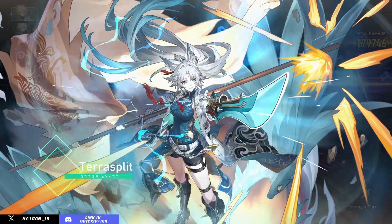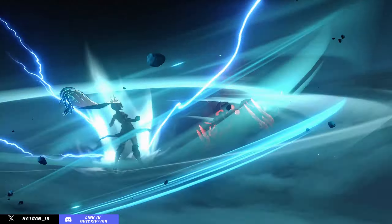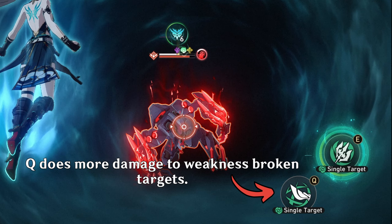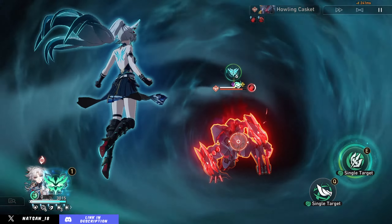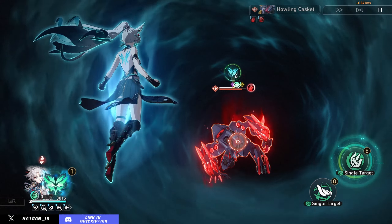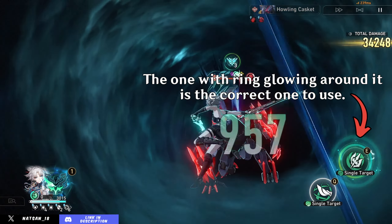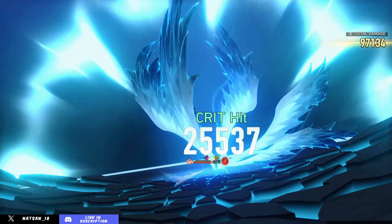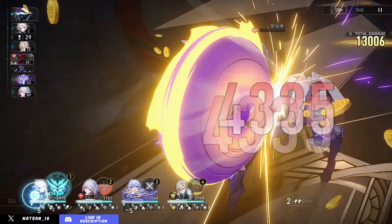Going back to Fei Xiao's ultimate: once you use it, you choose an enemy to target, and then it works a lot like Acheron's ult, except you have 2 different attacks you can use. Both attacks are identical except one does bonus damage against weakness broken targets, and the other does bonus damage against non-weakness broken targets. The game makes it easy — one of the icons is always highlighted to show which does more damage. On PC, you can just mash spacebar and it always uses the correct attack, or just turn on autoplay.